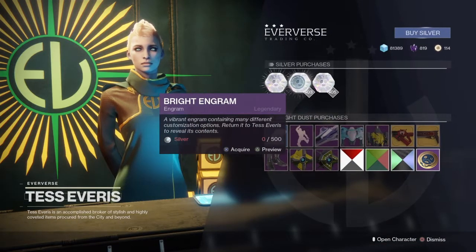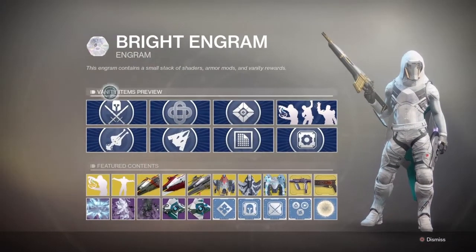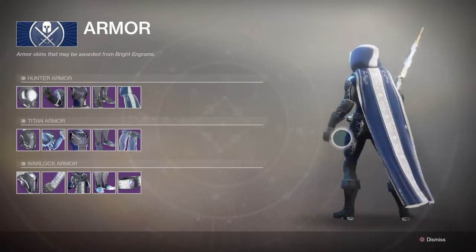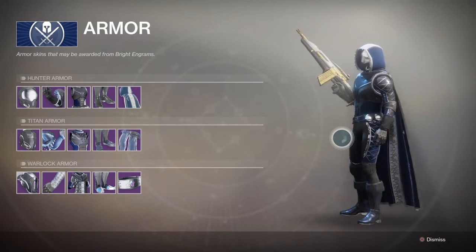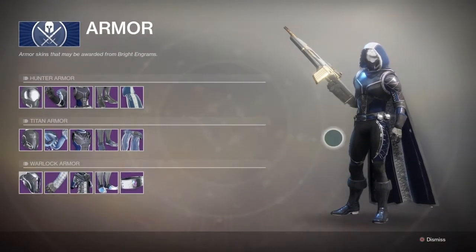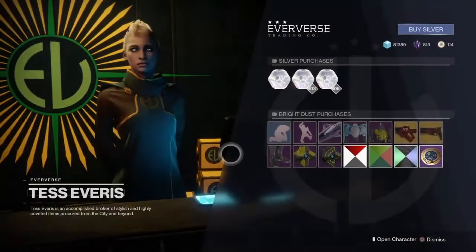So how you look at this is: go to bright engram, press triangle, then go over to armor and press triangle again. It will show you your guardian's armor set. As you can see here, this is my default shader armor set — it will always be default. I think it looks pretty swag and I'm hoping to grind to get all of them as quickly as possible.